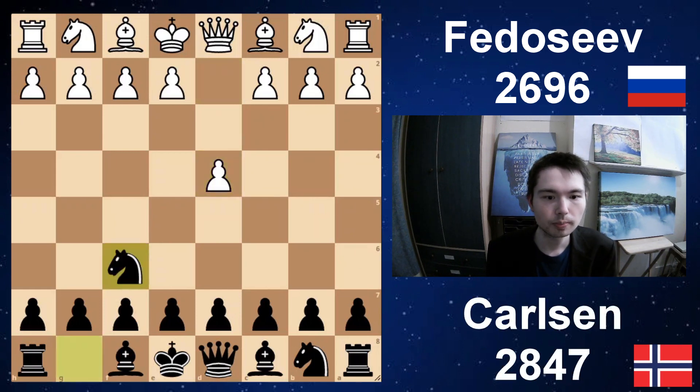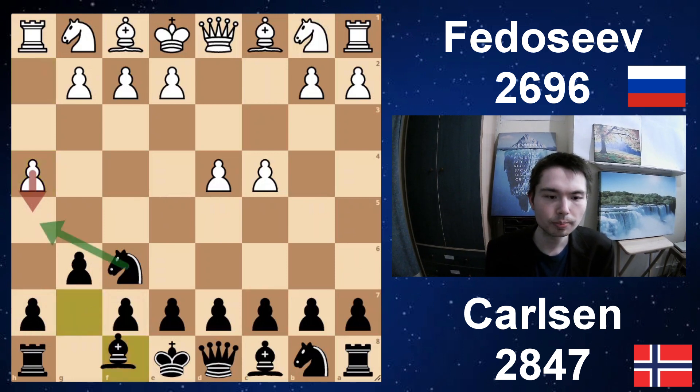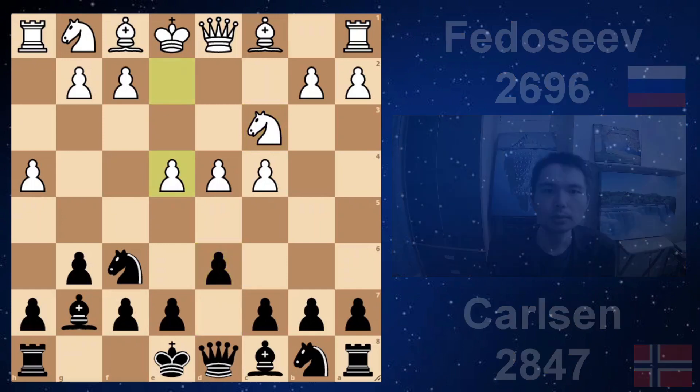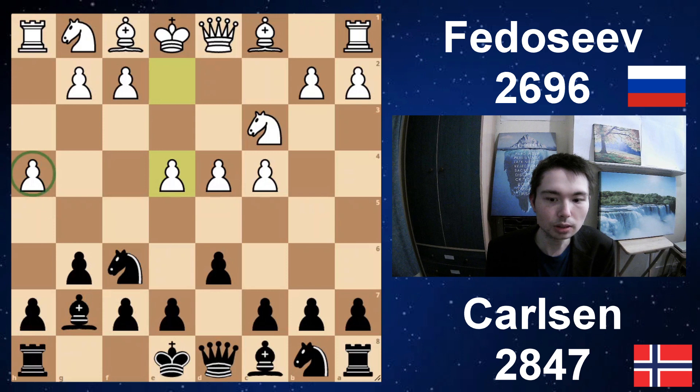D4, Nf6, c4, g6, and now h4 — Fedoseev is a very aggressive player. With this move, you're actually planning to attack black's pawn chain with h5 in the future and then take on g6. After bishop g7, you can't play h5 because black has a knight guarding that square. Nc3, d6, and we get e4 — the King's Indian. White has played this funny-looking, very aggressive move. But let's find out how this move backfires.